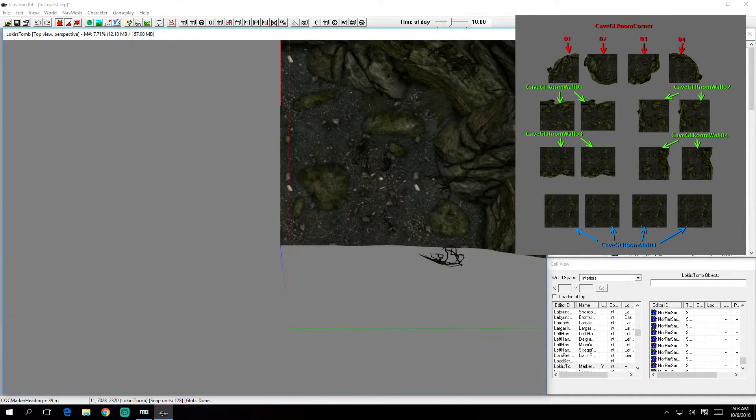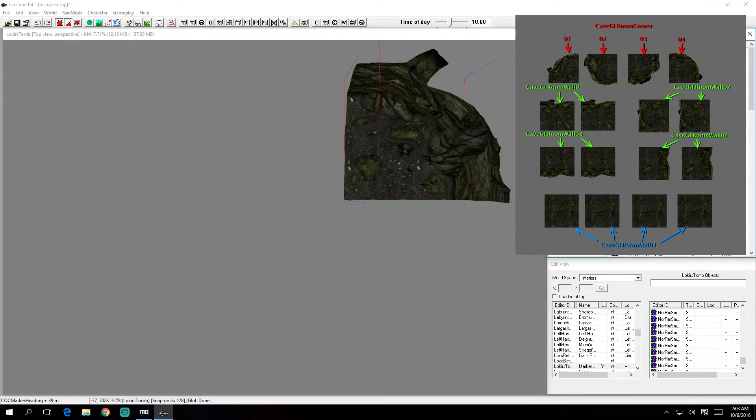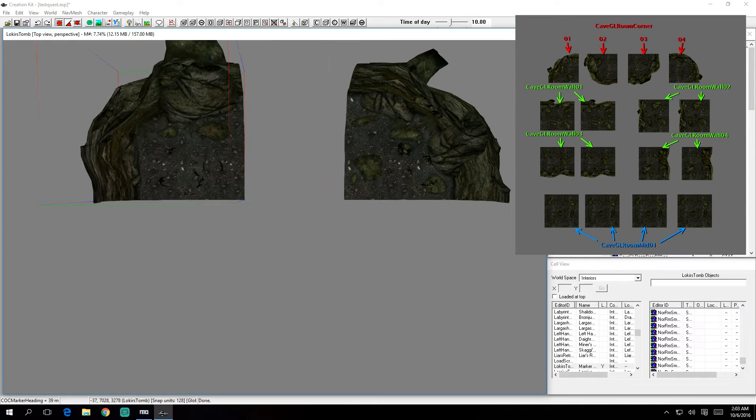Arrange the loose pieces together as pictured here. You need one type of wall piece per side to get the pieces to fit together correctly without seams.